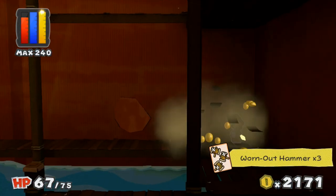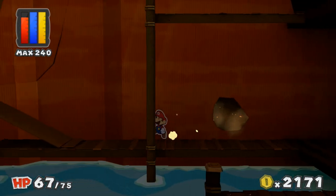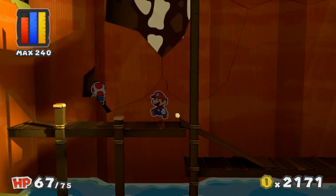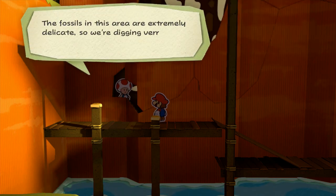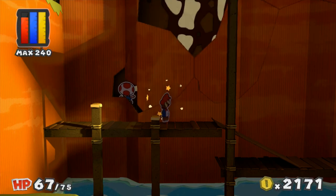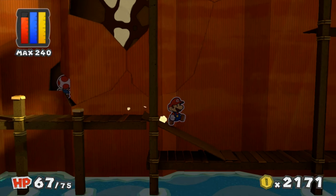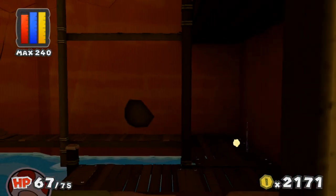So there's an elevator there — we can probably take that in a minute. Let's get through here and see if we can talk to some guys. We can open a few holes, which is kind of fun. Hey buddy, you trying to cause a rock slide? Yeah, actually. Pawsons are extremely delicate, so we're digging very slowly. They don't like that very much.